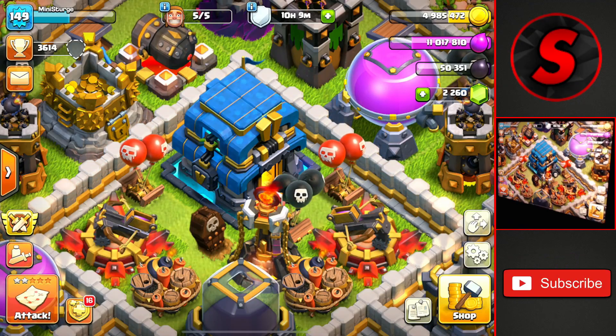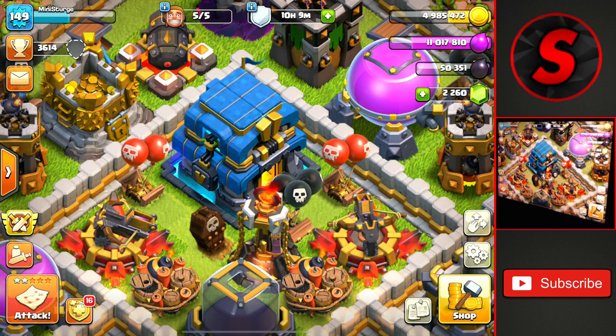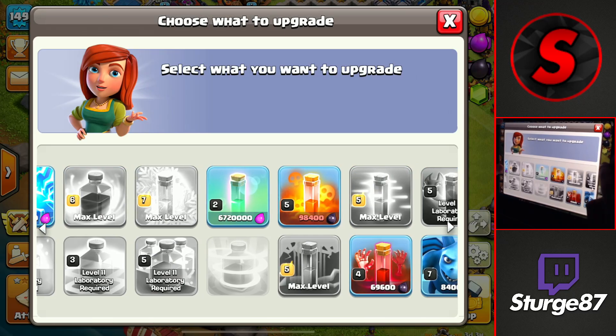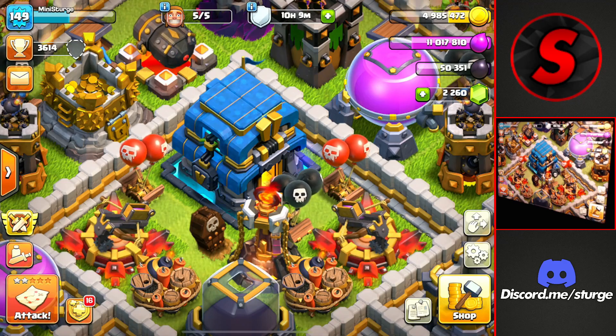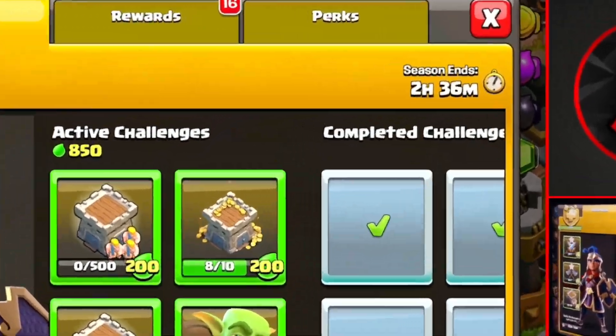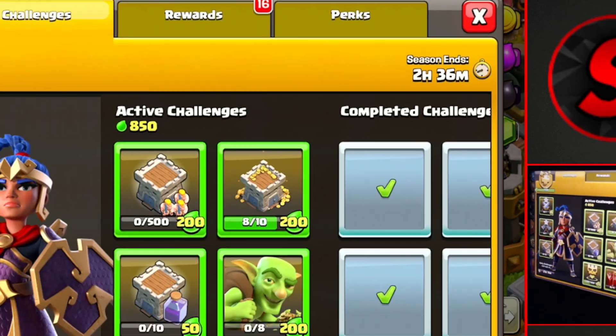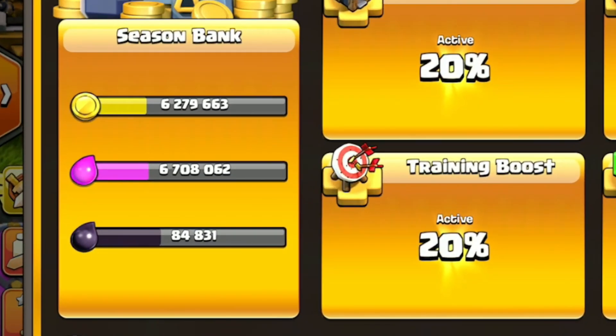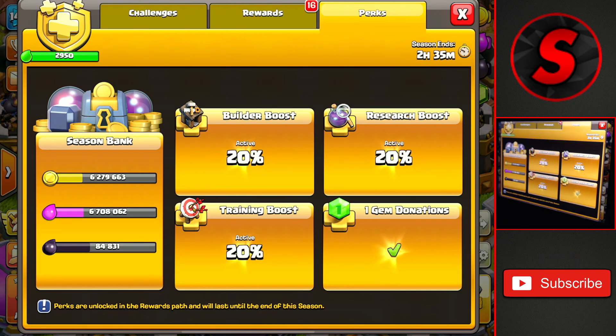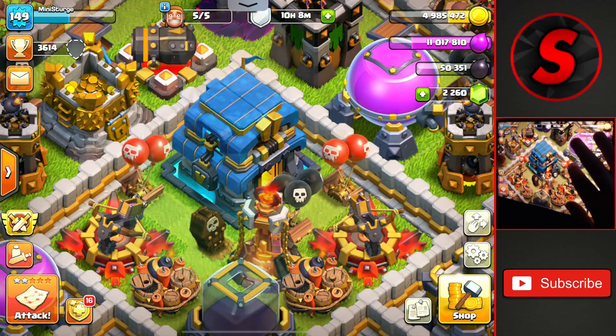Welcome back — Sturge here at Town Hall 12 for another episode of the let's play series. We have all five builders ready to go, and something around the base as well as the laboratory needs to get one of the troops or spells upgraded. We are pretty close to the end of the season pass with two hours and 36 minutes left. We still need about 19 million gold and elixir and about 130,000 dark elixir to fill up the season bank.